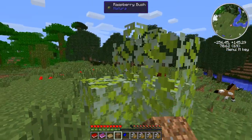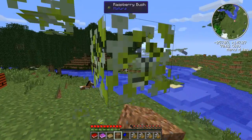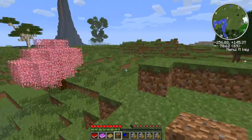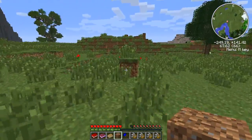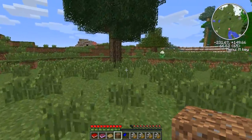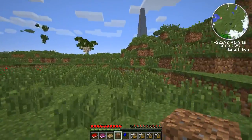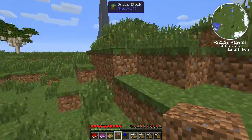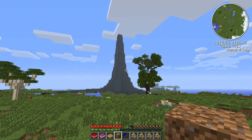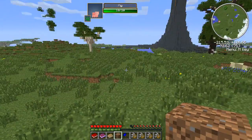How many of those bushes have I got? 35 raspberry bushes. I've got grass, more witchwood. Look at that volcano — I totally want to build a house on the volcano. A couple of piggies around.